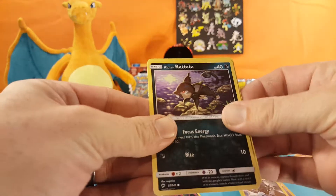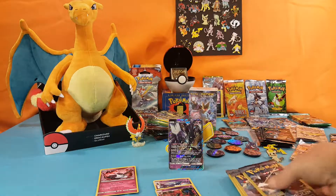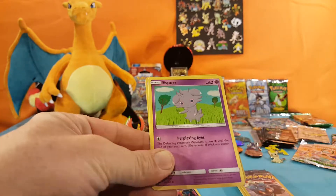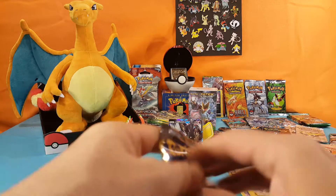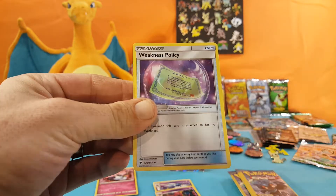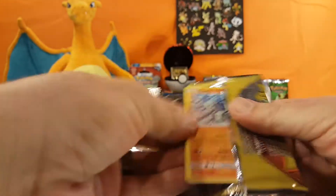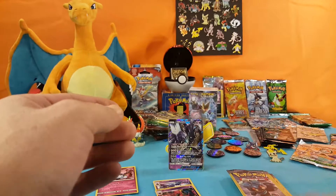Pansear, Alolan Rattata, and Steel-type Energy. That pack was just all over the place. Espurr, Seviper, and Acerola. Archen, Duskull, and Weakness Policy. Sawk, Oddish, and Rotom Dex. Our pile's getting smaller — is that Charizard going to pop out?